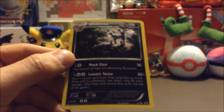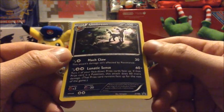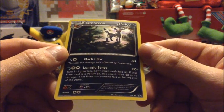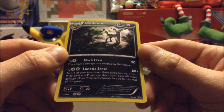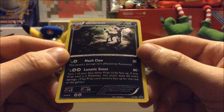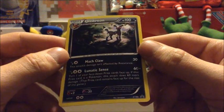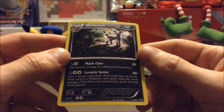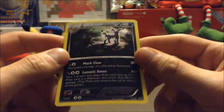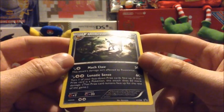And of course the Umbreon foil promo card. Mach Claw — this attack's damage isn't affected by resistance. Lunatic Sense: 60 plus damage — turn one of your face-down prize cards face up; if that prize card is a Pokemon, this attack does 60 more damage, and that prize card remains face up for the rest of the game. That's pretty cool. It's got 100 HP, and it's promo card number XY 96. Very nice.